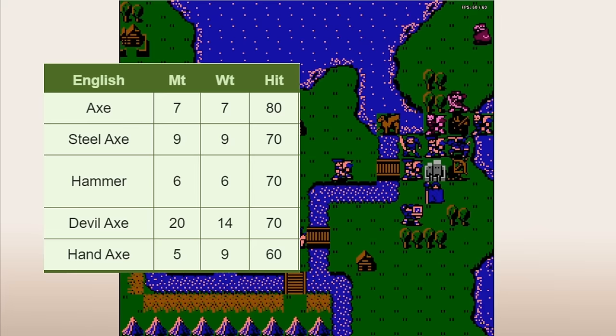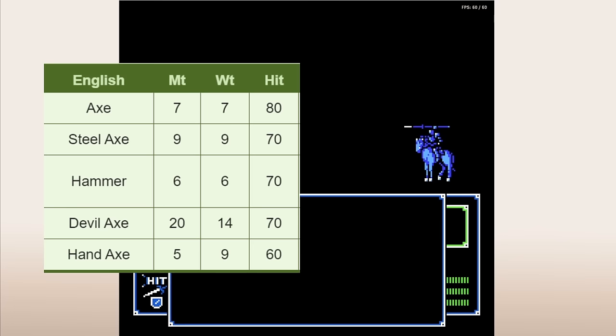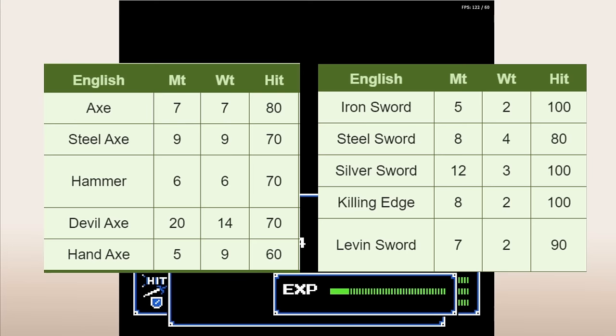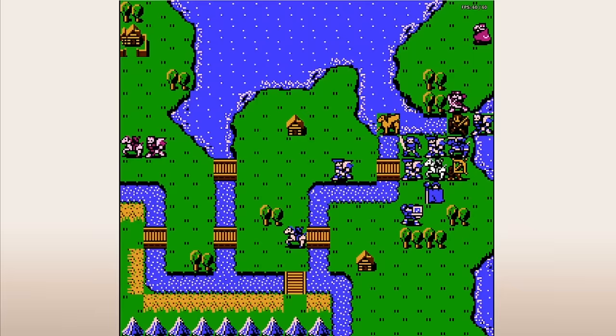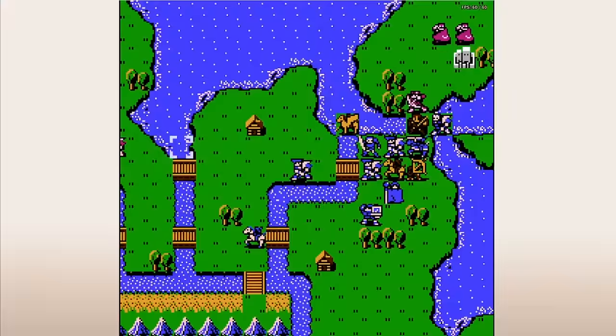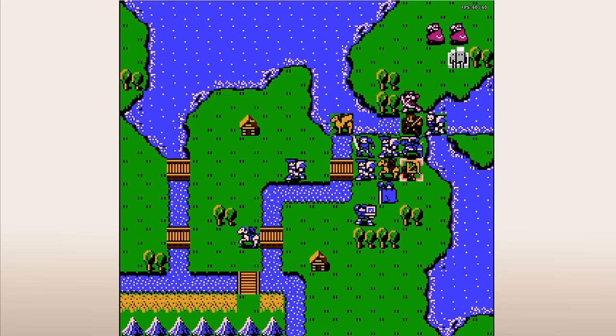Comparing to swords: an iron sword weighs 2 and has 5 might, and a steel sword weighs 4 and has 8 might, so we're trading 5 speed for 1 or 2 points of damage. Axes are also slightly lower on accuracy compared to swords. It gets worse — there are no silver axes in FE1, but there sure are silver swords. Those weigh 3 and have 12 might, so they're strictly better than all the one-range axes except the devil axe, which offers a massive 20 might but has a chance of backfiring and weighs 14.